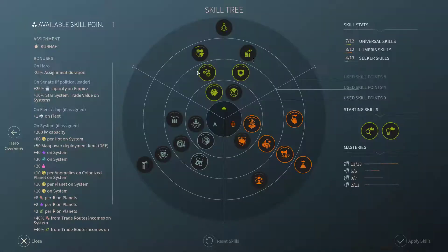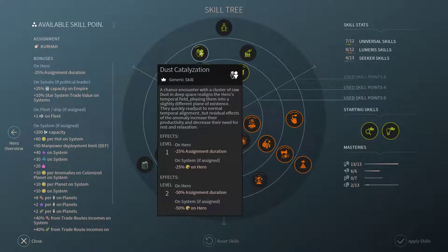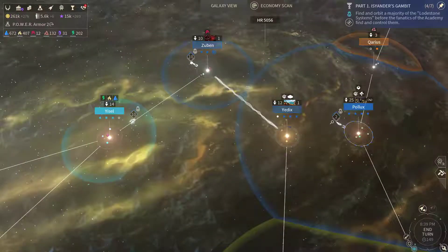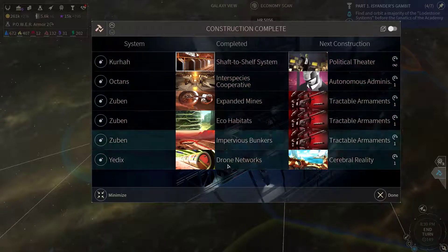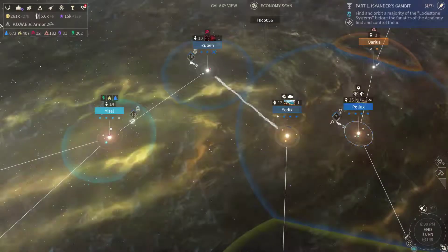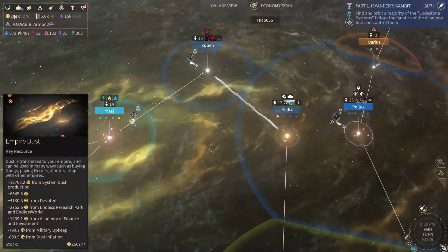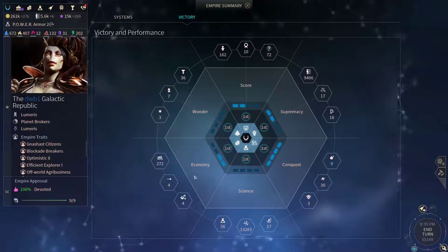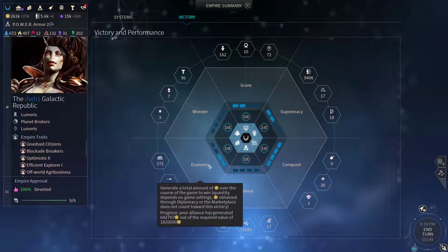Another level up here. Dust Catalyzation — very good. 27,000 Dust produced per turn, so we have a nice income. We're building it up nicely.